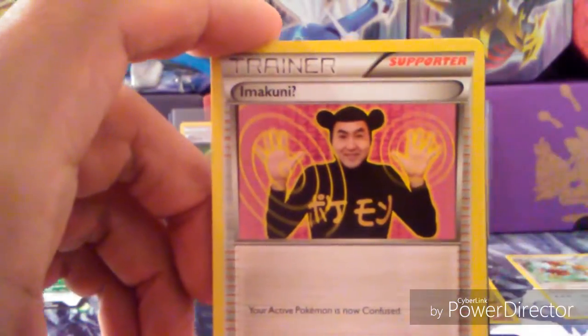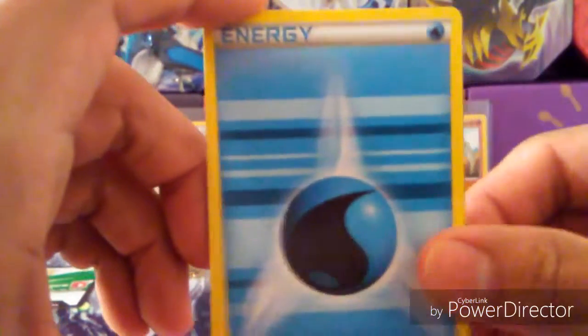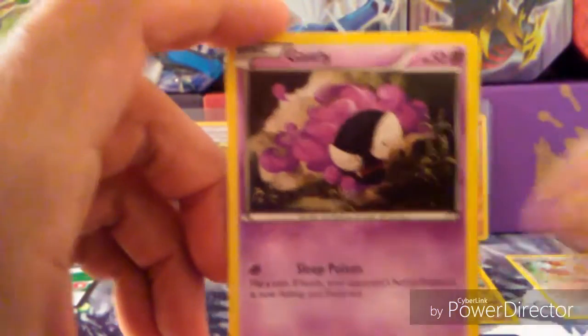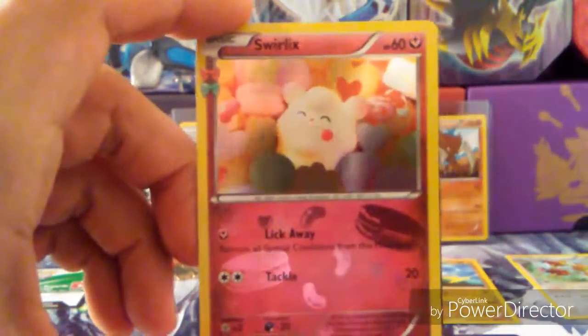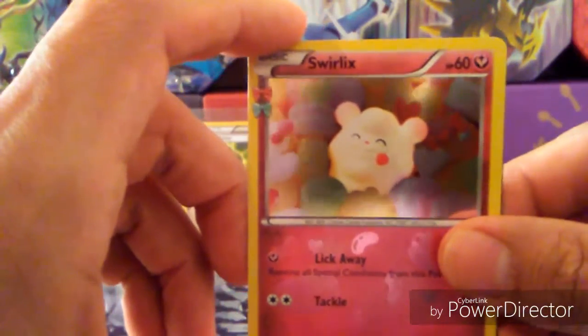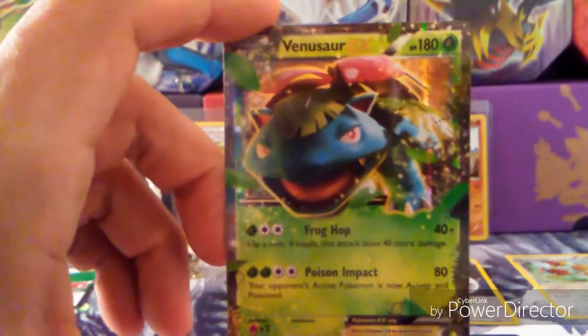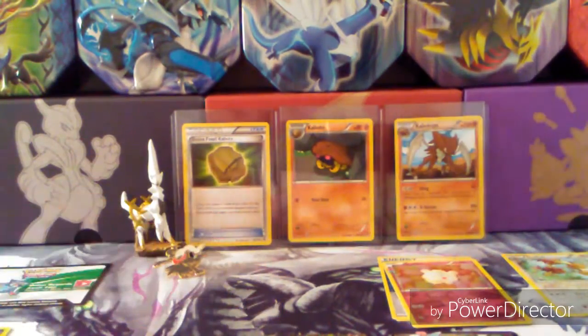Chikorita — that's a Radiant Collection. Nakani, Graveler, Geodude, Water-type Energy, Krabby, Gastly, a Reverse Double Colorless Energy, a Swirlix — Radiant Collection. And the last card in this box: Venusaur EX. It's a fantastic box overall. Very cool.